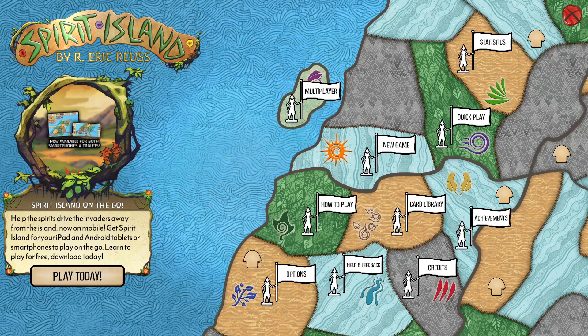Hello everyone, I'm Kalen North and today we're going to be starting a new series, or sort of continuing an old series in some sense, of trying to play every spirit in the digital version against every adversary at level 6 - every adversary in the digital version, of course. This is going to be a continuation of some videos we've already had on the channel. I've already played some Lightning, Thunder Speaker, Green, and Serpent all at level 6, as well as some multiplayer games.